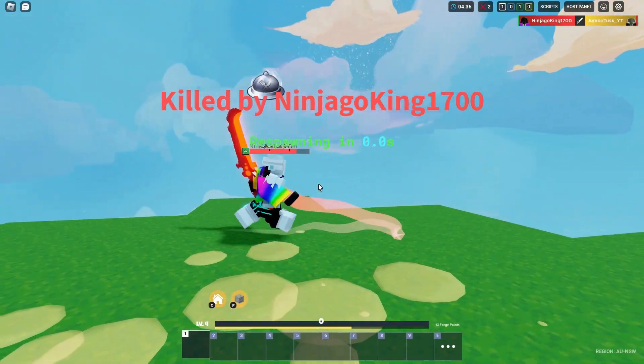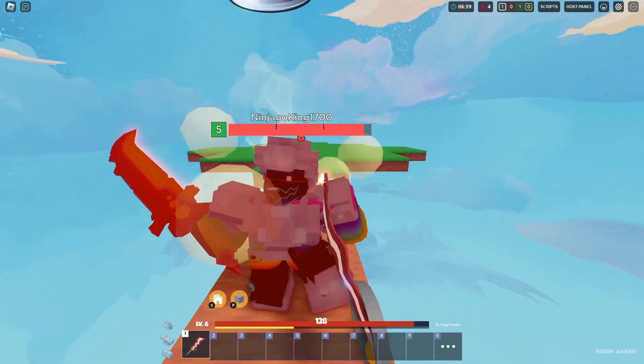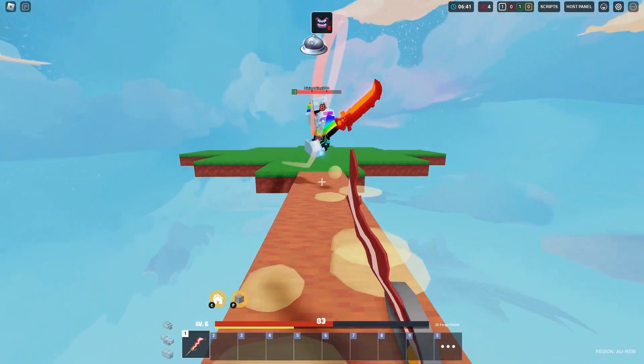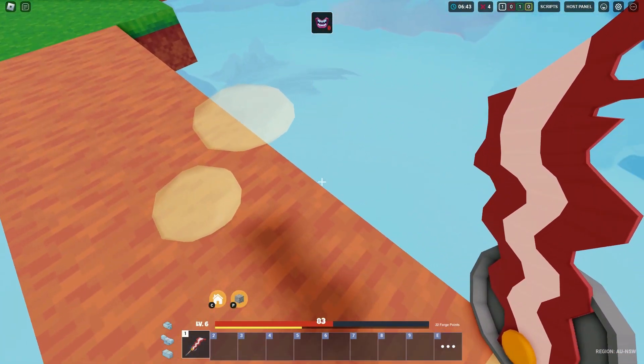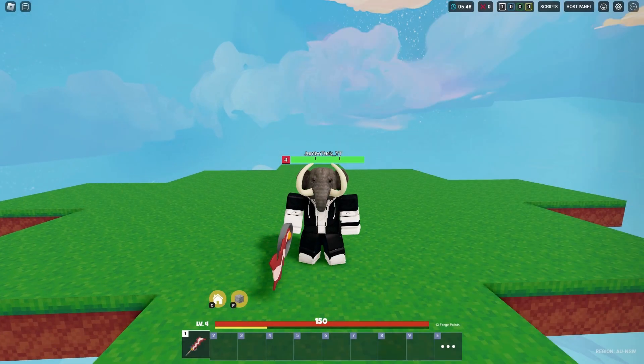Oh, I died. Yeah, he pretty much smashed me. But let's see what happens when I'm on a bridge. The oil spill ability makes them slip into the void. So I'd recommend not 1v1ing a player with the Rage Blade unless they're on a bridge, because the oil spill ability will make them slip and fall into the void.